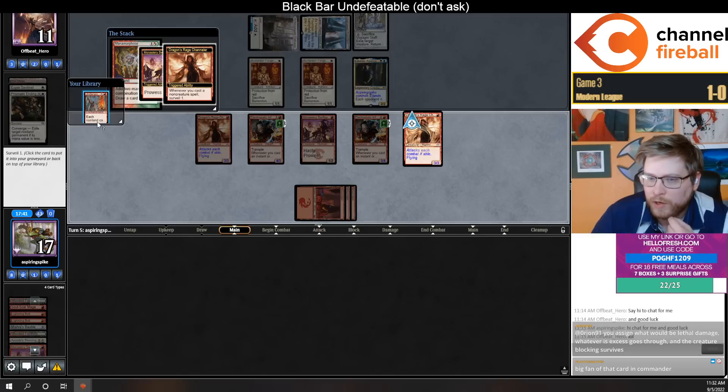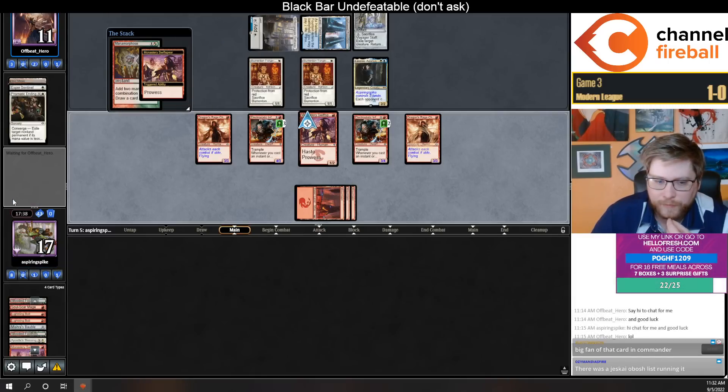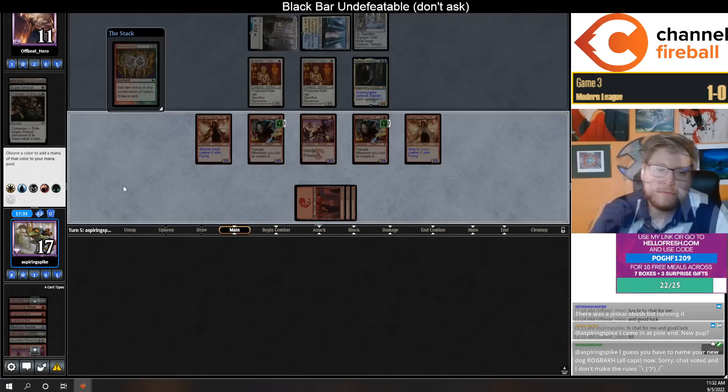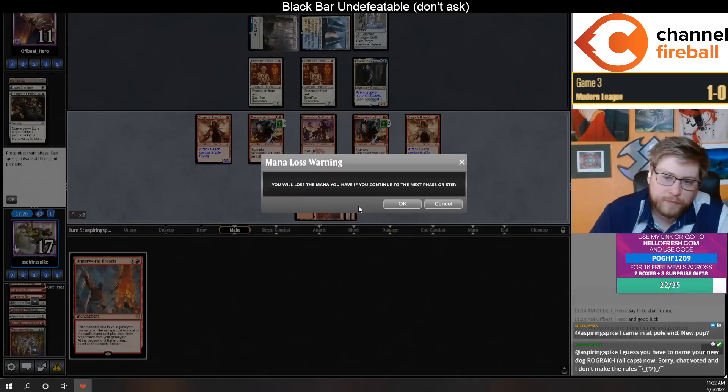Next turn we could go Underworld Breach, keep the breach on top, and then play it next turn to kill the Lavinia. Or I guess that will just counter the bolt though. I think this is still going to have to be fine.